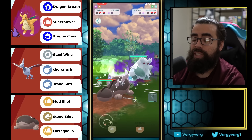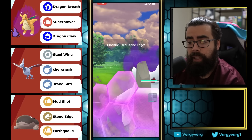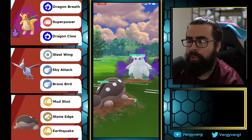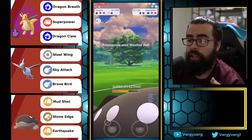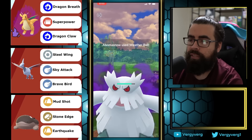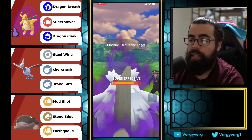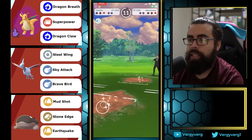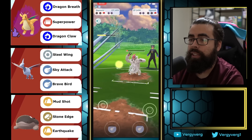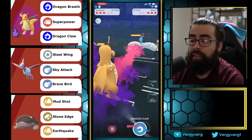They end up having Abomasnow in the back, which is not great, but they don't one-shot us even though it's a shadow. Getting the Stone Edge off which one-shots them. Can't really go for a farm down, but we're never getting one-shot by one move. Going for CMP on the next move — I'll shield since it's a lot of damage. Getting Abomasnow off, pressuring the shield so they don't get farmed. GG — they have no energy and just let us farm down.